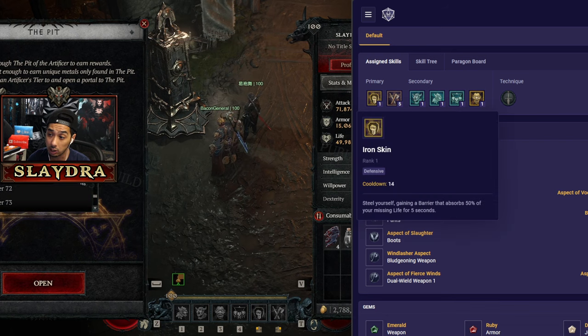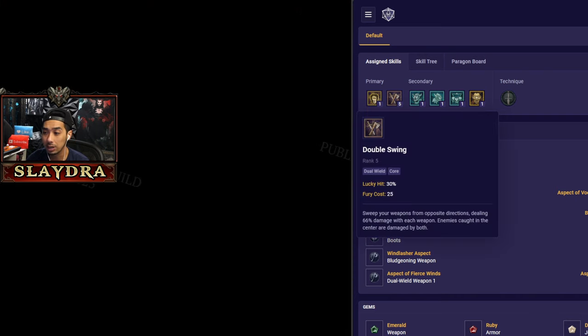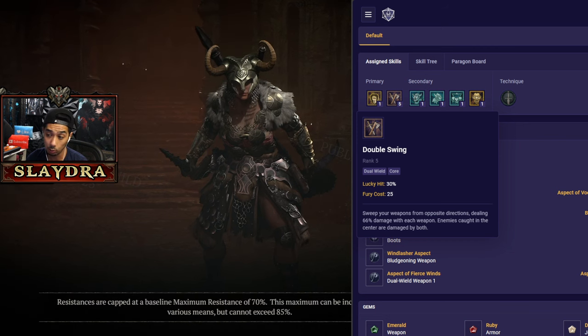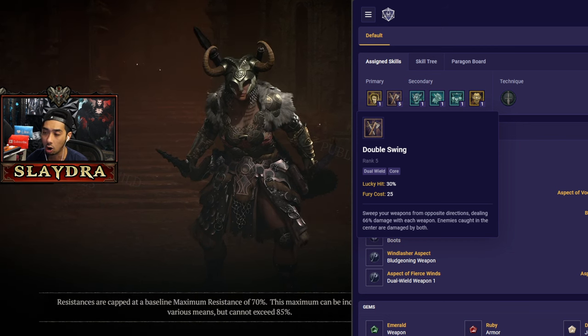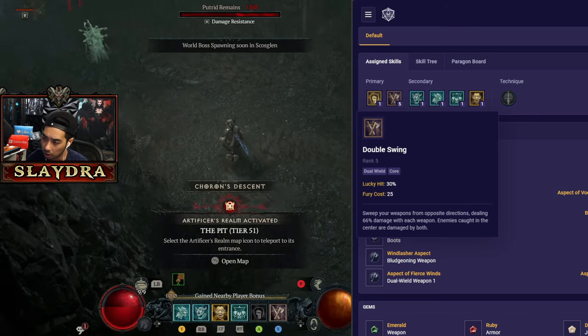The first skill is actually completely optional — I'm running Iron Skin, but you can throw in whatever you want: leap, charge, any other skill is totally fine. Double swing is going to be our main source of activating our damage. Even though double swing does way more damage than whirlwind, if we wanted to play the whirlwind build, the main damage still comes from the Dust Devils that spawn in.